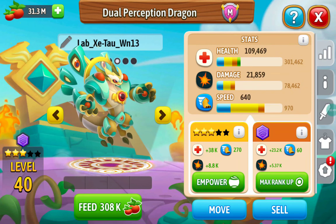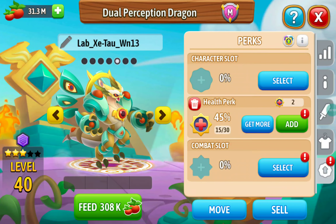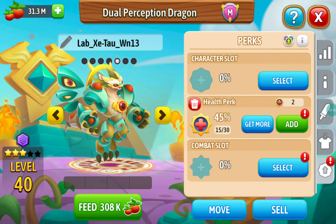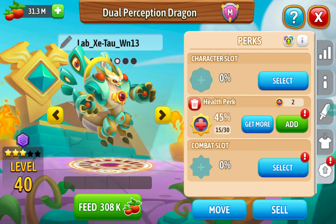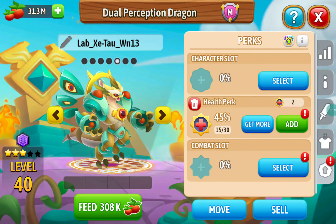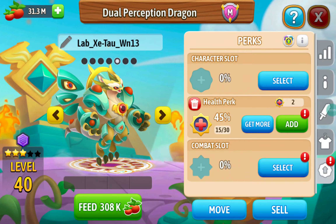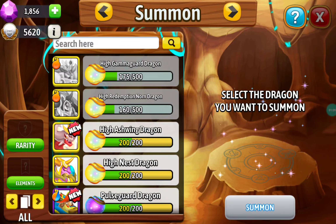I was planning on E4-ing this Dual Perception Dragon and recalling it mainly just to get trading fodder and remove these health perks. I'll probably give the perks to my High Gamma Guard after I recall this one. So I decided to trade and summon a new one.